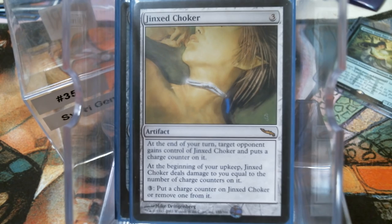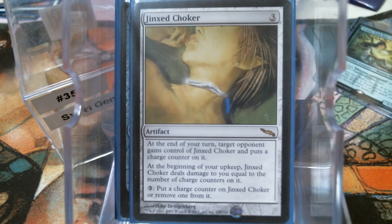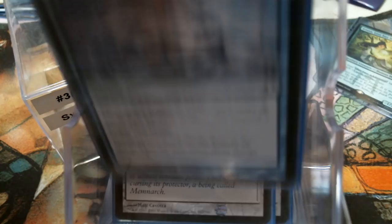Tower of Fortunes is reusable card draw — draw four cards for eight mana is a bunch, but it's reusable and it's part of the Tower cycle. We don't really have a whole lot of card draw: we've got Tower of Fortunes, Thoughtcast, and Tidings — which is draw four at sorcery speed. That's what we've got for card draw.